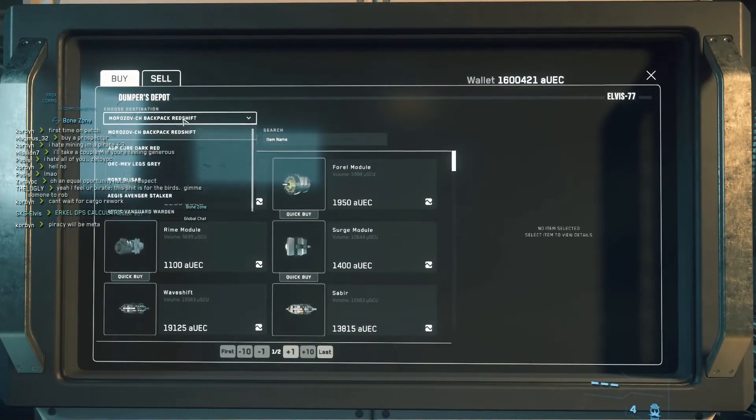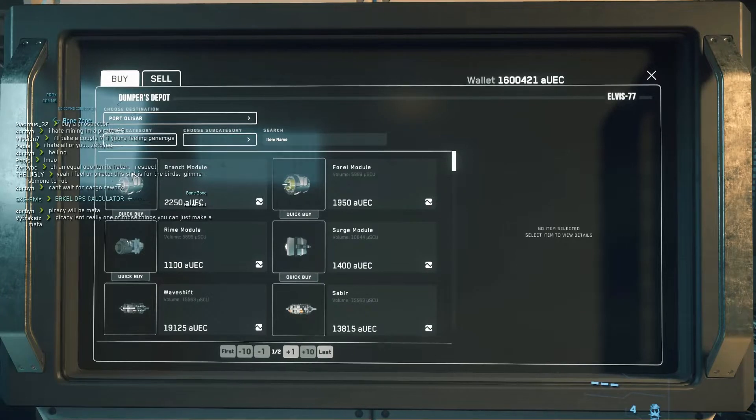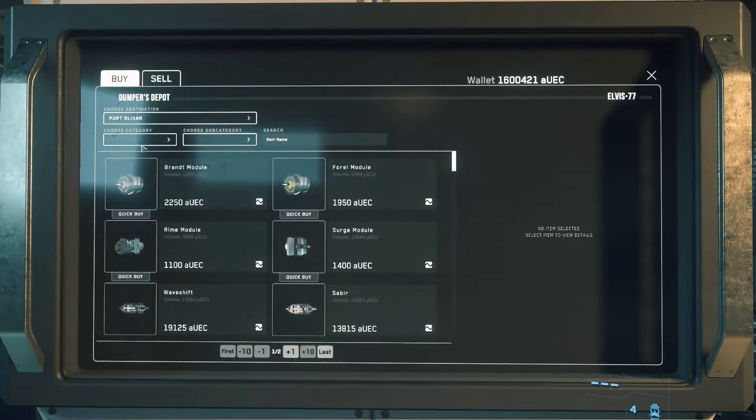First thing you want to do — it's going to default to your backpack or your personal armor, something like that. You want to make sure that you're buying to the right destination. So we're going to click on Port Olisar right here. I'm going to turn off this chat now. All right, so now we've got Port Olisar selected, so now it's going to store it in the correct place.